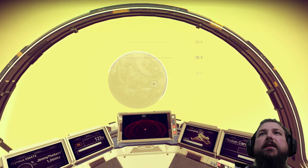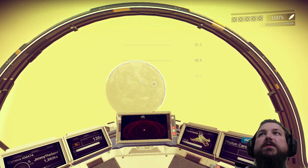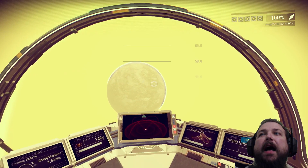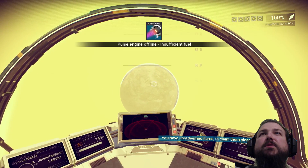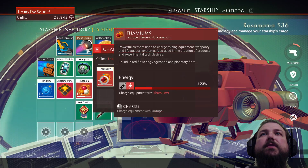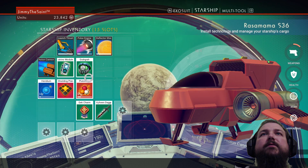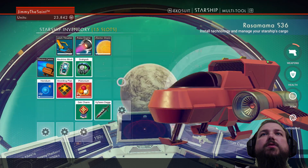Oh wow, look — right there's another planet or something. Is that a moon? Oh, I have photon cannons. Hold space to engage boost, but I don't have enough fuel, so let's fuel the pulse engine with that 10 M9. And we fuel that.